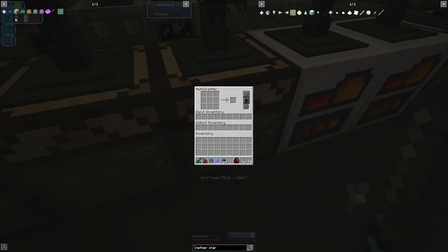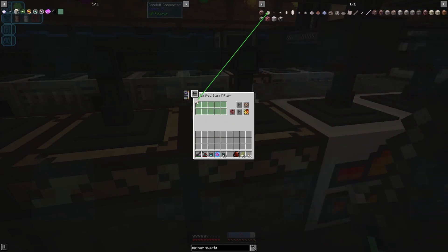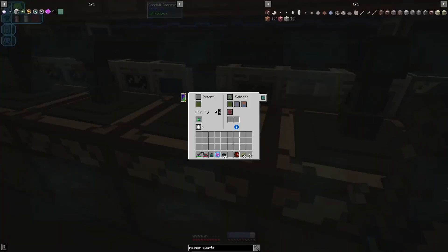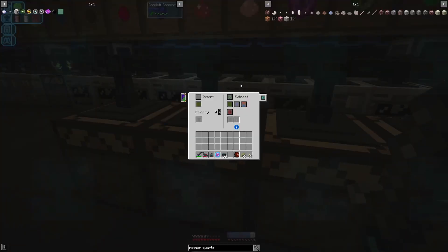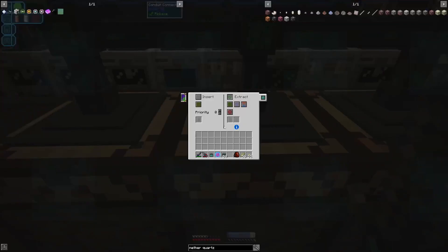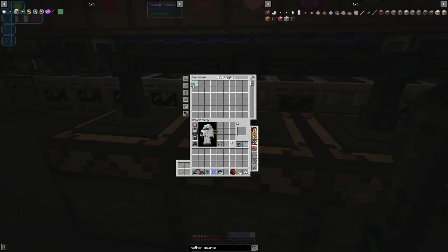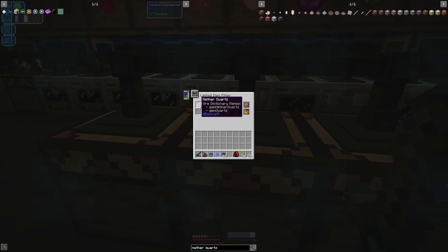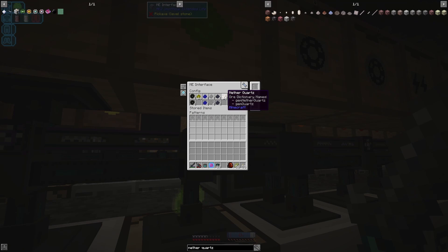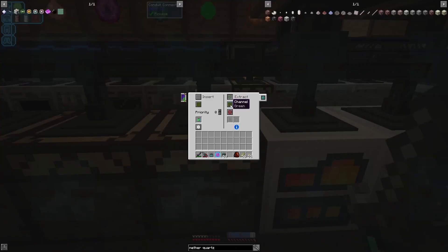We need two erothium and Nether Quartz for the North tip. We're going to need five Nether Quartz in each of these crafters. Here we'll expose Nether Quartz — let's do 32 because of the quantity we're going to be needing — and then all of these should get five Nether Quartz as soon as we set them to insert on brown.